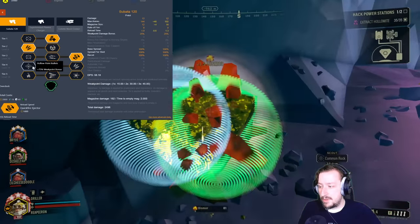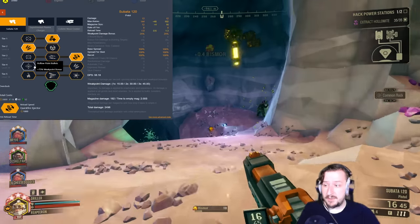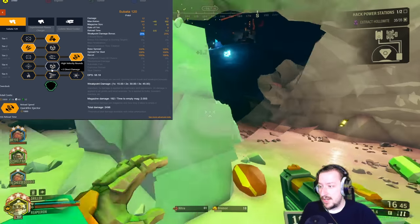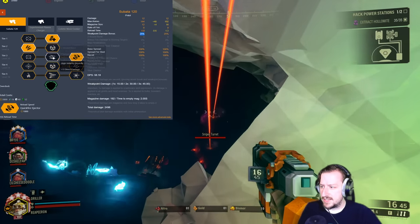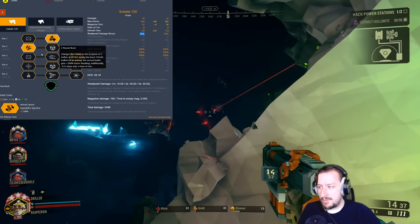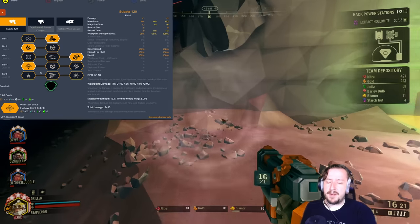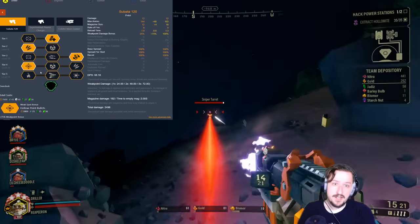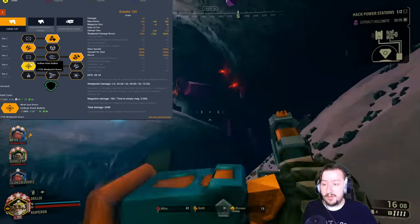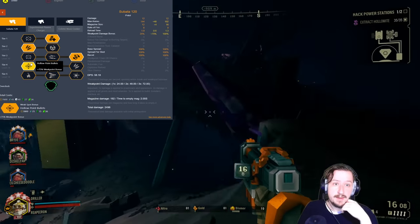In Tier 4, we have Hollow Point Bullets for 75% more weak spot damage. The Subata already has 25% bonus weak spot damage, so this stacks nicely. You could also take High-Velocity Rounds for three more damage, same as Improved Propellant in Tier 2. And there's Expanded Ammo Bags, also the same as in Tier 2. For the Flamethrower build I usually go with Hollow Point rounds, since I'm aiming for weak spots to synergize with my Tier 5 pick.